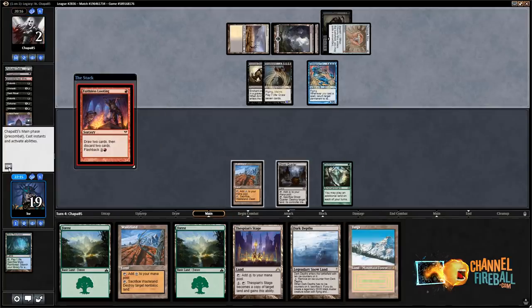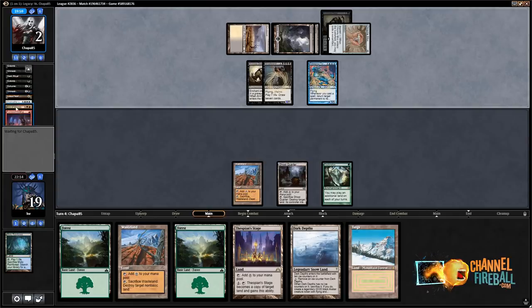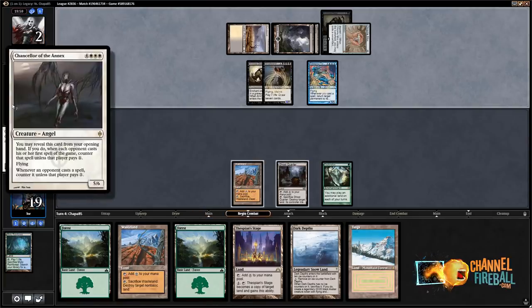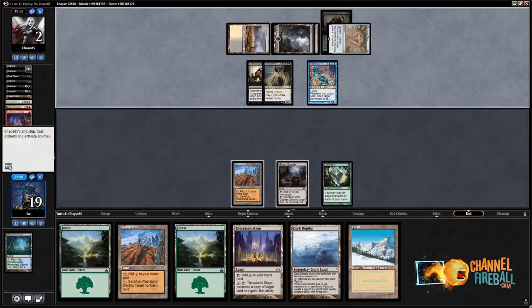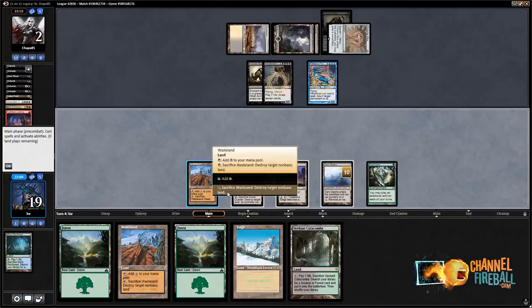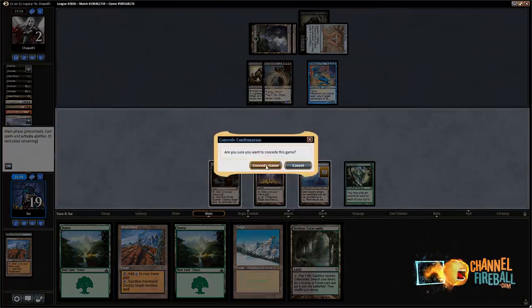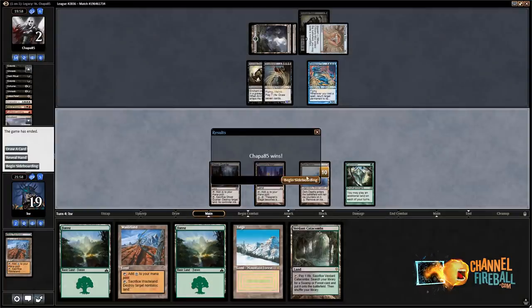I'm not sure what I'm looking for next turn, but I don't like the position I'm in. They discarded Chancellor of the Annex and Sire of Insanity. I mean, I assume I'm dead, but I'm just gonna play my two things. I was not even supposed to Wasteland — whatever, I was just dead. They play two spells and I lose. So the question is do you side in all of this nonsense? Punishing Fire doesn't do anything, and Karakas is actually fine. Bojuka Bog is good.